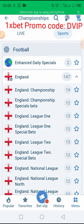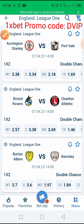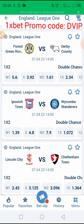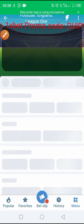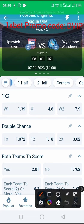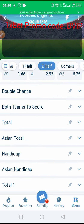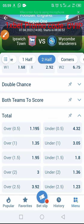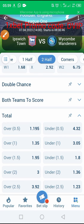Let's go find another match. We come to England League One and I like this match. We select the second half option, then come to total and select over 0.5 — meaning only one goal in the second half and we win.